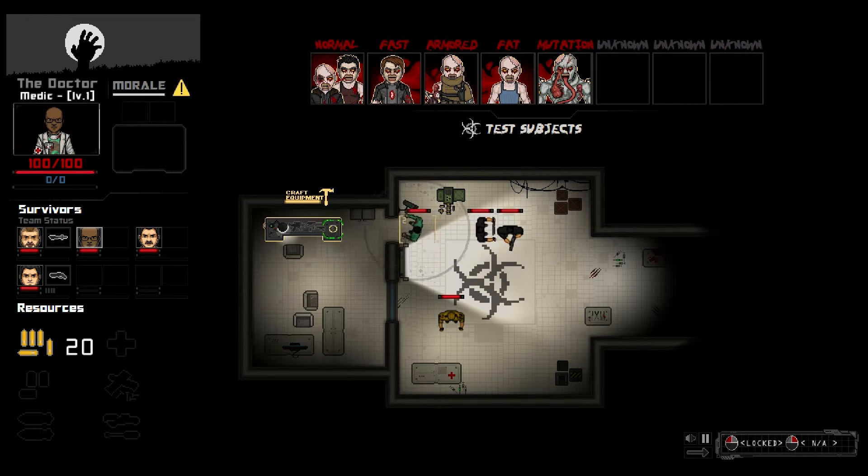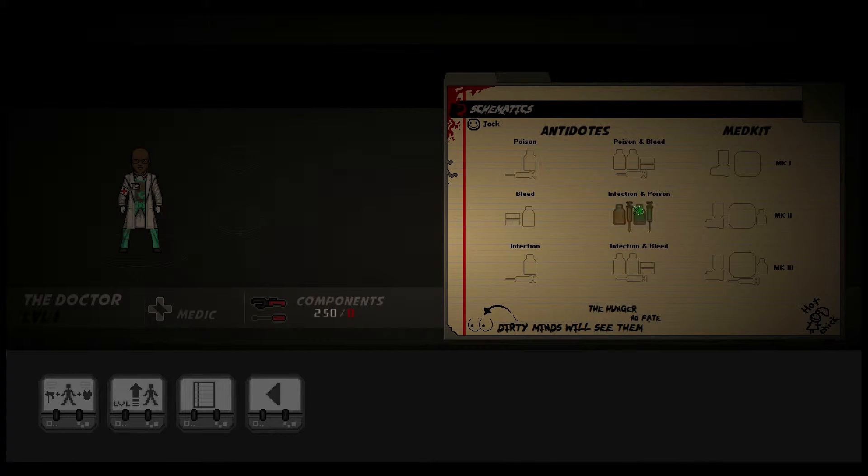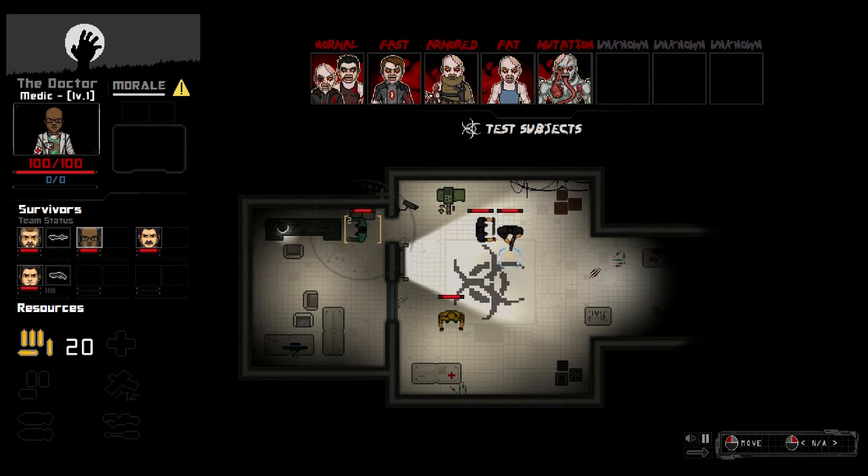I'll grab the medic and see what he's doing. So we've got bleeds and poisons and stuff. And this increases the heal aura range — I'm not sure what it is, but it increases the range, which is all good. I've also been informed that although you don't need the antibiotics to create the medkit, they are still used to heal with the medkit. So you're going to need quite a lot of them to keep everybody healed up and good to go.